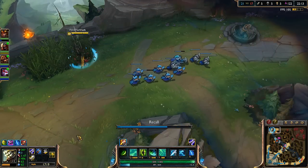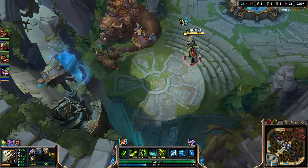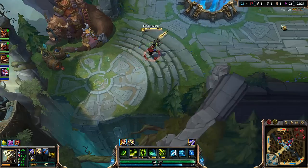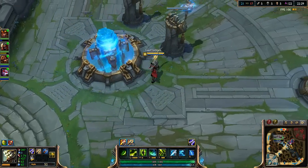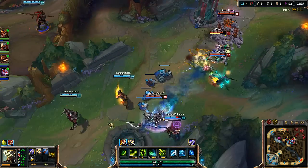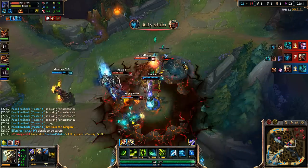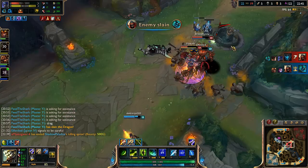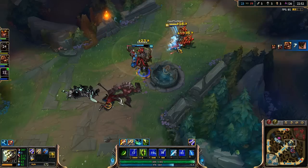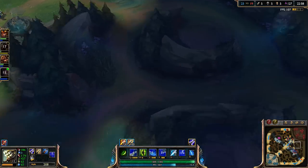Splitting top. Looks like J4 is taking blue buff — I didn't say you could have blue buff, reported. We're going to split top to put pressure on the map since everyone's going out of mid. Picking up Static Shiv now as well, that should help a lot. Next item is probably Youmuu's then Last Whisper. Oh wait — they're not even going top, what the heck? I gotta get to mid lane, popping Ghost to get there as fast as possible.